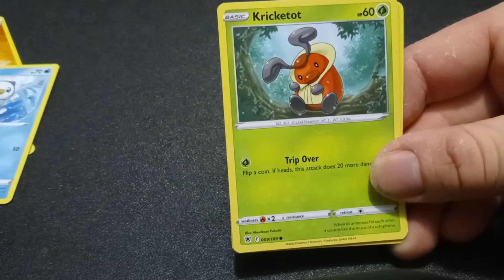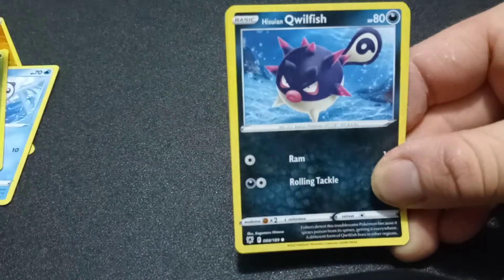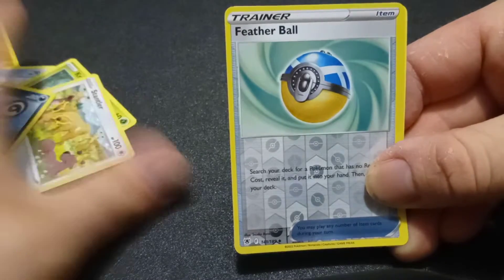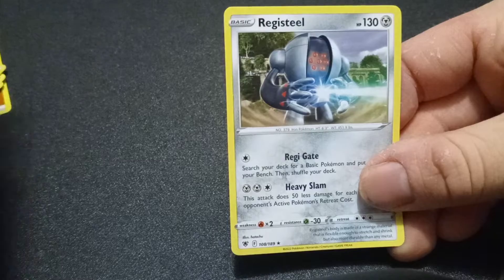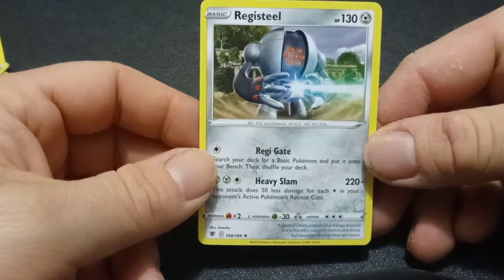Hoothoot and Noctowl were definitely not in Legends: Arceus. We got Kricketot, we've got Stantler, we've got the Hisuian Qwilfish. The reverse holo is a Feather Ball — nice! And the rare is a Regi Steel. I remember last episode we pulled a Regirock, so now we have the Regi Steel. Alright, next pack!